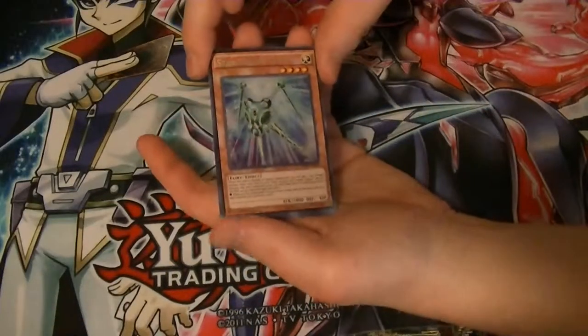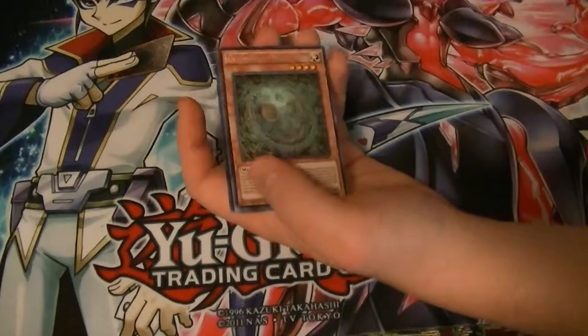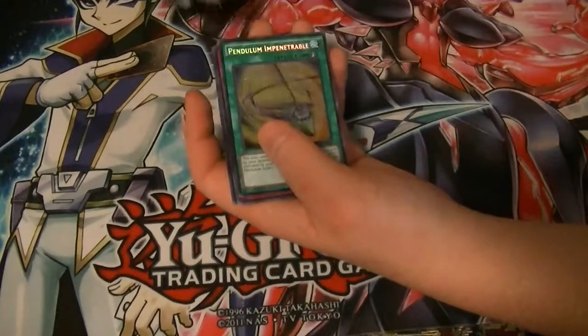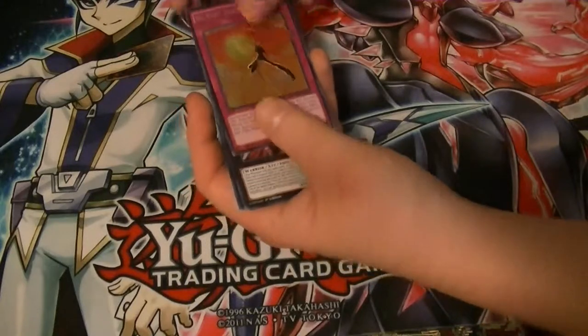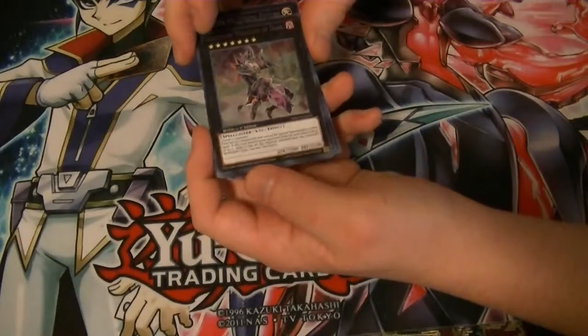And from my side we have Star Seraph Scepter, Sovereignty, Gaga Gaga Sister, Nebra Disk, Numeral Hunter, Earth Shattering Event, Pendulum Impenetrable x2, Marshmallow Field, High Five the Sky, two F-Zeros, and Legendary Magician of Dark. This card cannot be used in a duel.